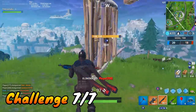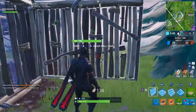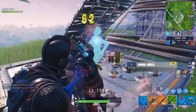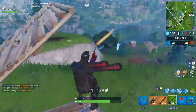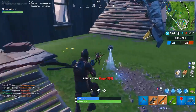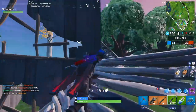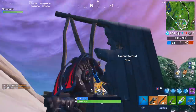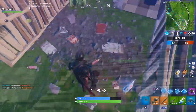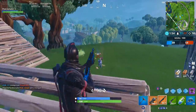For the final challenge — it's a stage challenge, and the first stage is to deal damage with a shotgun and an explosive weapon in a single match. I don't know what the other two stages are yet since I wanted to get this guide out quickly, but generally with stage challenges the rest of the stages are fairly similar to the first. My basic tip is to do this in Team Rumble so you don't have to worry about getting eliminated once you find the weapons you need. Since it's all in a single match, that makes Team Rumble even more helpful here.